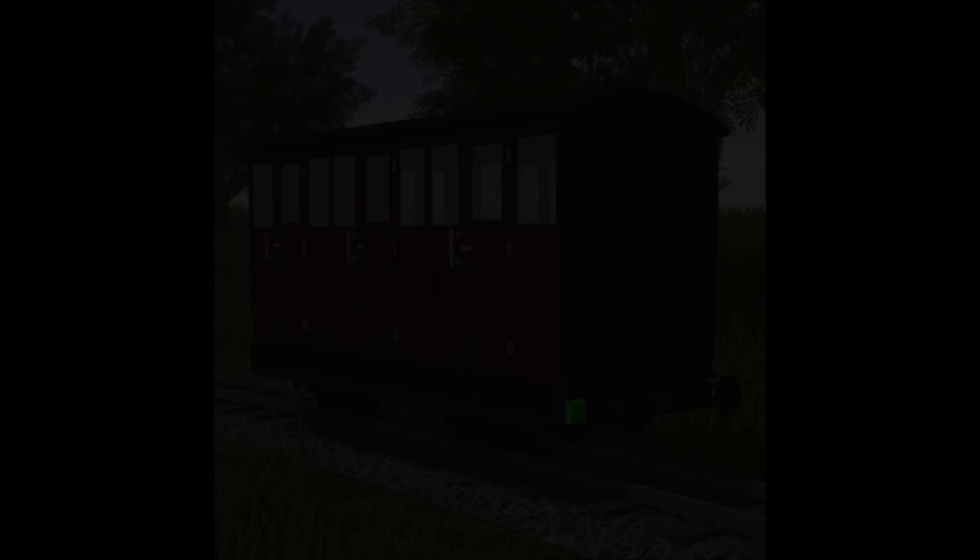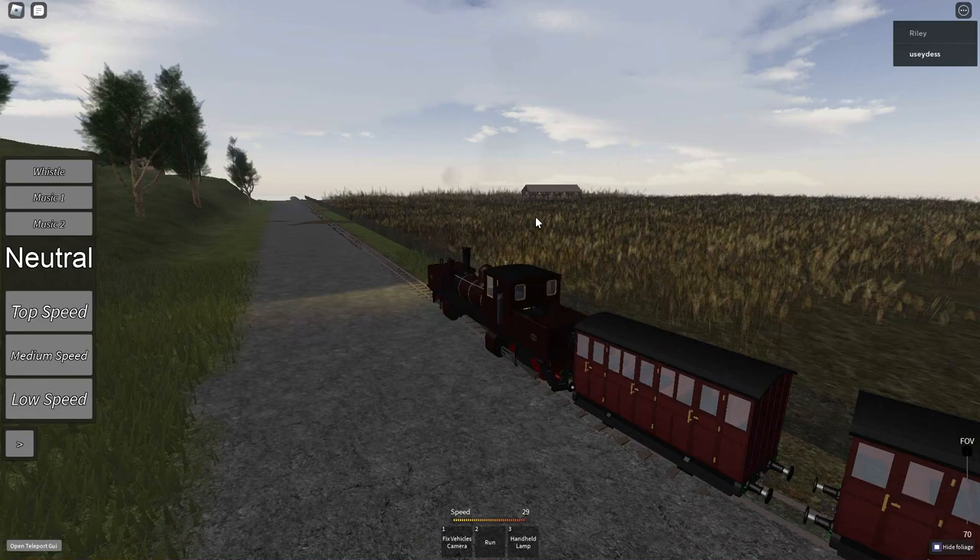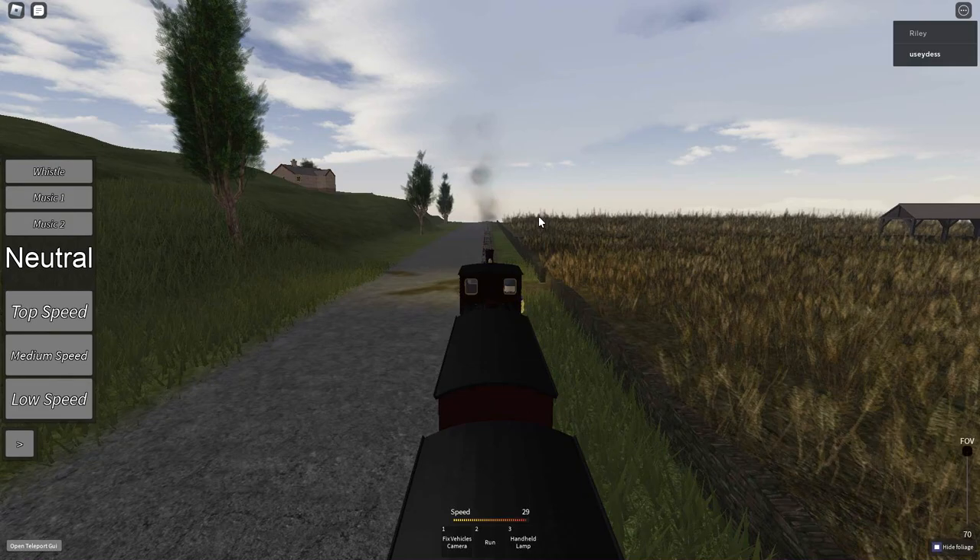Arriving at spot 3 are the Red Coaches. These coaches are based on the free compartment four-wheel coaches built for the Tally Flynn Railway. In-game, these coaches are quite common and have seen a lot of use over the years. These are some of the better coaches in-game, despite having an issue with buffers getting stuck on one another due to collision issues. Overall, these iconic coaches continue to work well in Summer Wales.